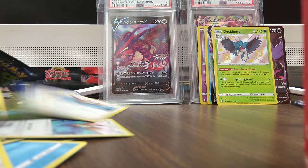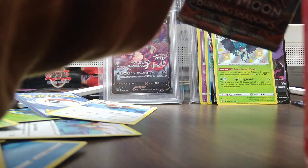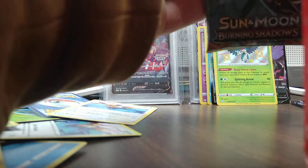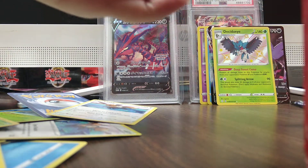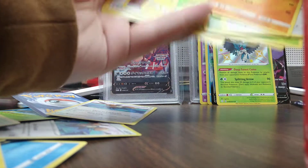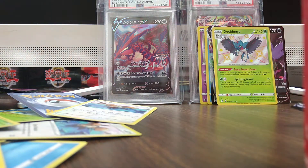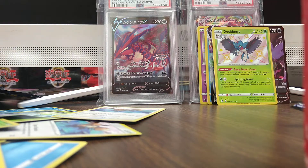Alright, last pack. Let's get a Charizard. And apparently not. Let's see what we got as a rare — as long as it's not a Bruxish, it's an Electivire. Well, I hope y'all enjoyed this regardless of the lack of Charizards. That Decidueye is pretty nice. I got my Eternatus graded cards. So I will see y'all in the next video. Y'all have a fantastic day or night. Bye-bye.